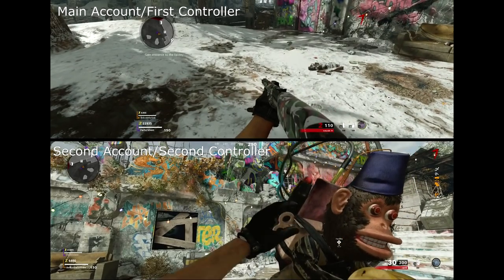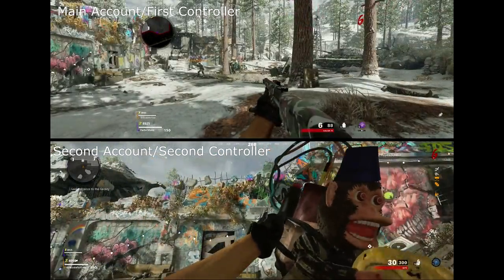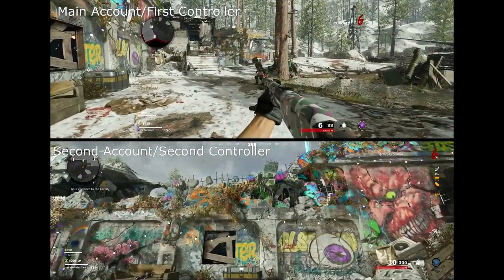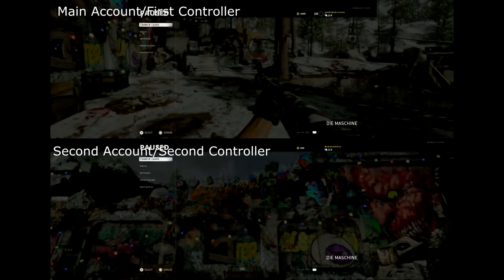After you have all that done, have that second controller take out the monkey and get ready to throw it against the wall, like you see I'm doing. You want to have that main account get ready to pause the game. Then that second account needs to throw that monkey, and when that monkey is in the air, the main account needs to pause the game. Make sure you pause it while it's in the air — that's very important. If you're on Xbox, it is a little bit different: you should just be able to leave with that second controller and that should work. I do not have an Xbox so I couldn't test it myself, but I heard that from other people.